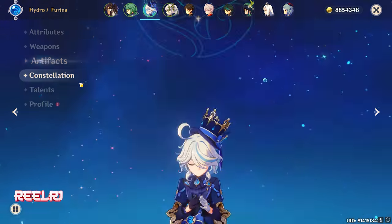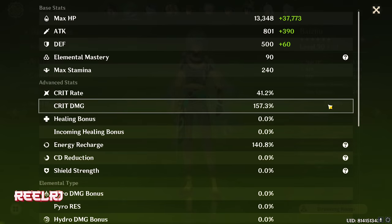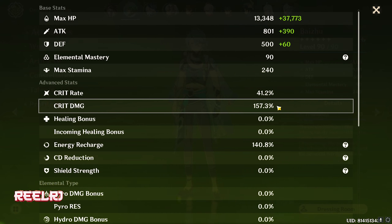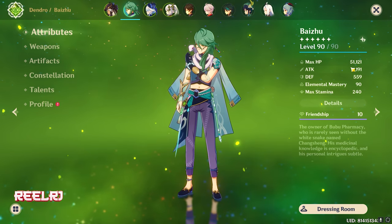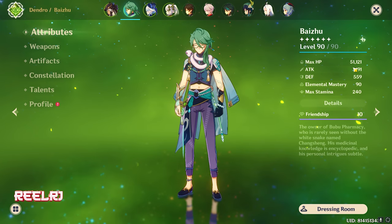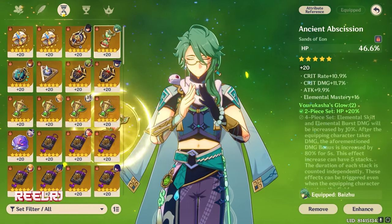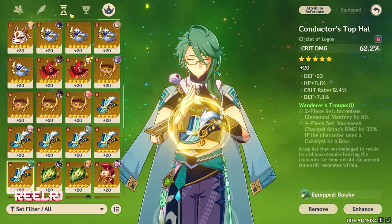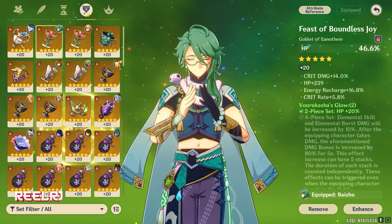Four pieces of Golden Troupe, talents are still on 8/8 — I'm still grinding. My Baizhu is also built well: I'm trying to balance the crit ratio, but it's hard for a support character without a crit weapon. Still, I have 140% energy recharge and 51,000 HP — that's the max you'll need on Baizhu. I'm using his signature weapon, and all artifacts are HP-focused: HP flower, HP feather, HP sands, and the circlet is crit damage with 11% HP and 12% crit rate. The 18% HP artifact substat makes this build very good.